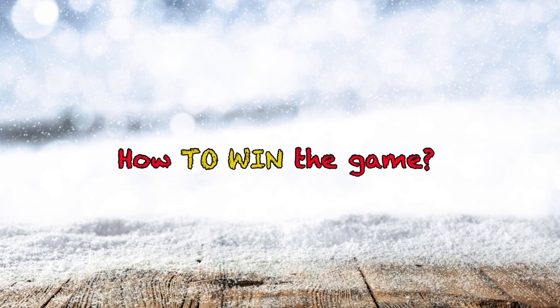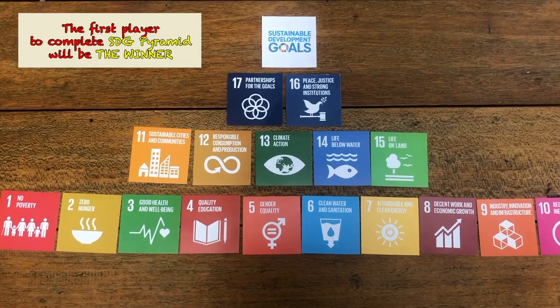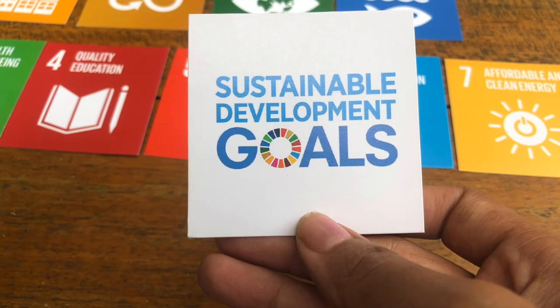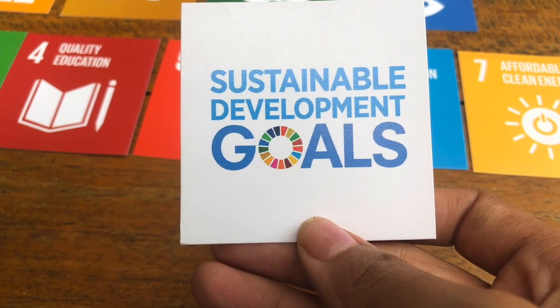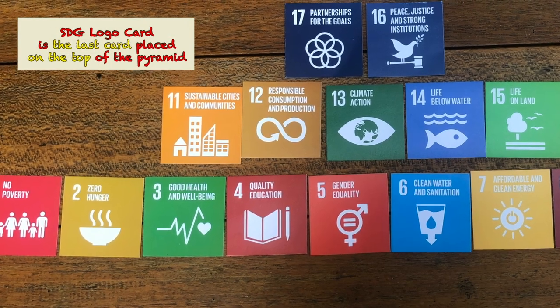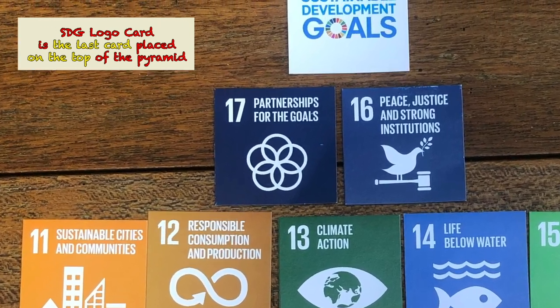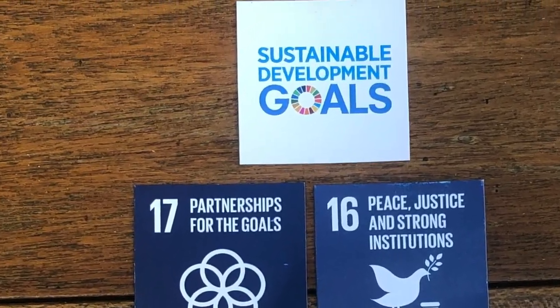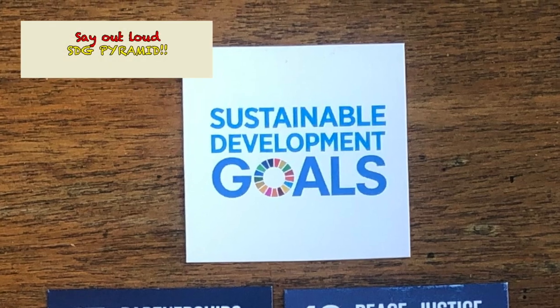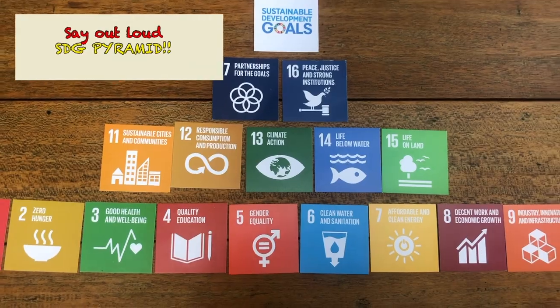How to win the game? The first player to complete the SDG Pyramid will be the winner. The card at the top of the pyramid, the SDG Logo, must be the last card placed when all the remaining 17 gold cards are completed in the pyramid form. You have to say out loud 'SDG Pyramid' when the SDG Logo card is placed. Congrats — you are the winner!